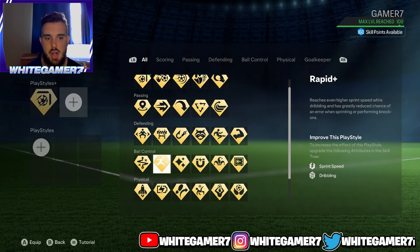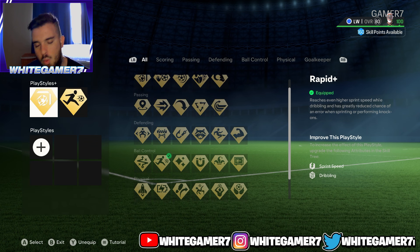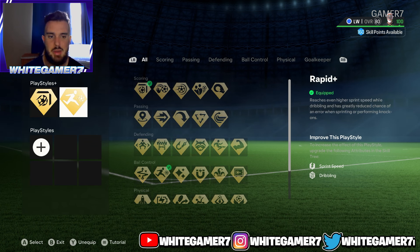The next play style plus, there's two options. You can go with Rapid Plus, which is really good because as you're sprinting with the ball, your pro won't take those heavy touches forward. Another option is Quick Step Plus, which allows your guy to accelerate quicker. We're going to go with Rapid because since you're going to be on the wings a lot with the ball, you don't want your pro taking heavy touches while running.